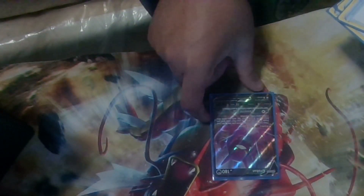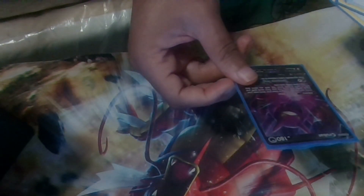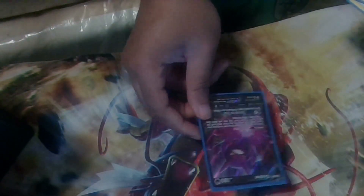I also run a Crobat V. Its Dark Asset ability lets you draw up to six cards in your hand, which helps you find your Inteleon, your Drizzile, and more cards when you need them.